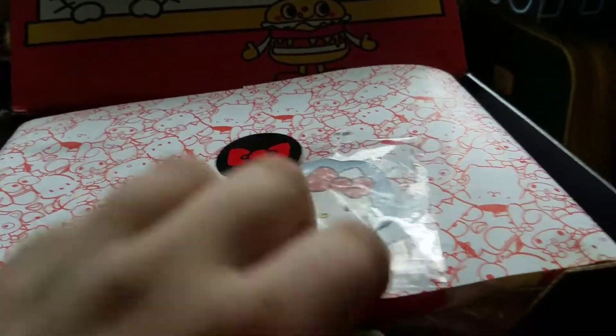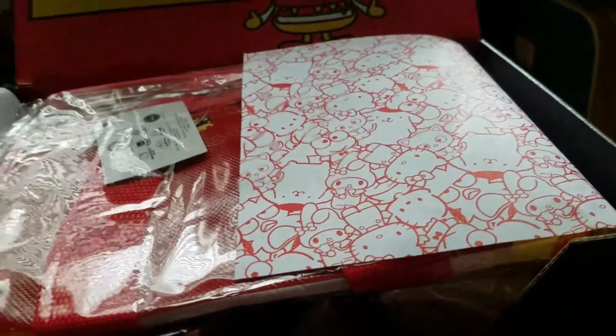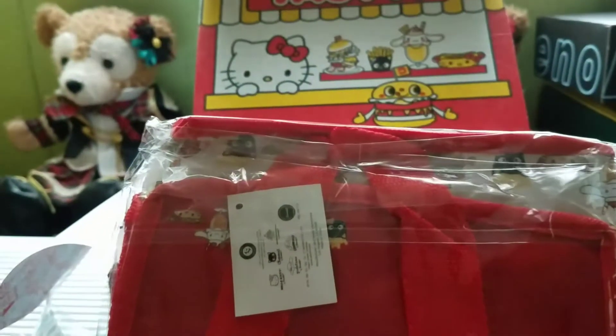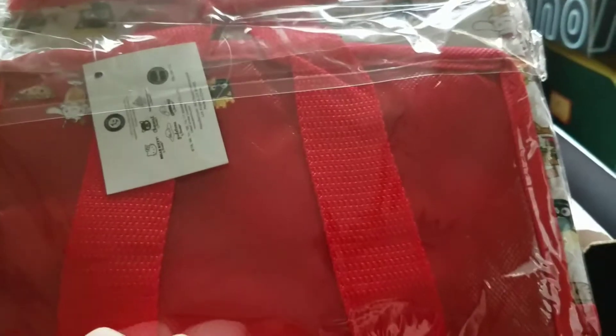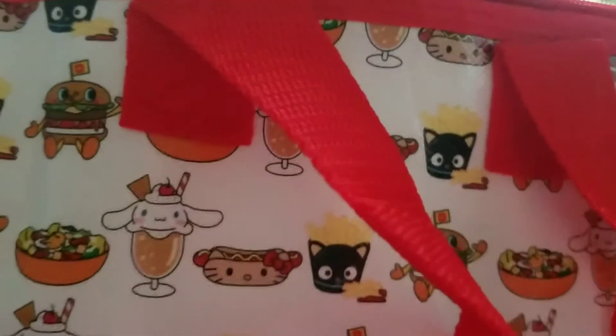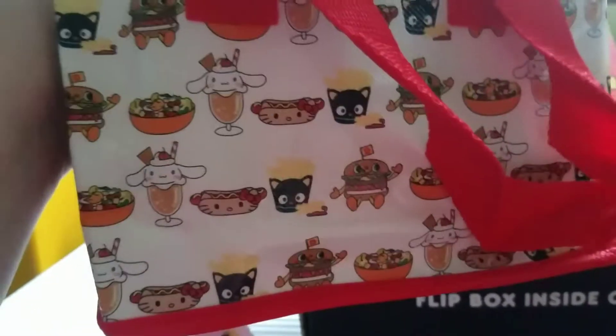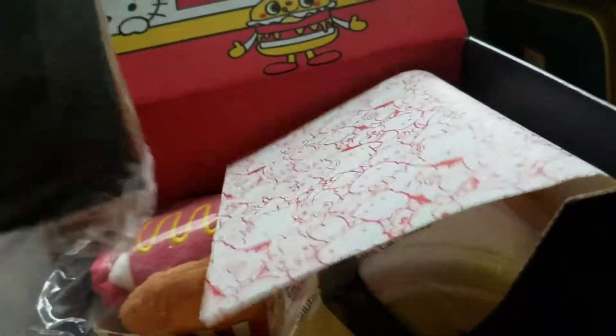First up, we see a cute little Hello Kitty. Opening it — looks like we get a bag. Let's take a look. Oh my gosh, it's an adorable lunch bag! How cute! This is like so frickin' adorable. Already one item in and I am in love.